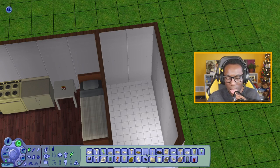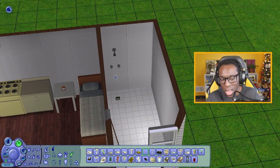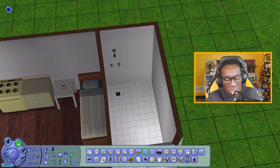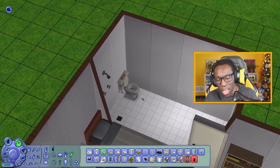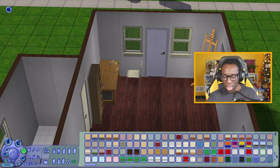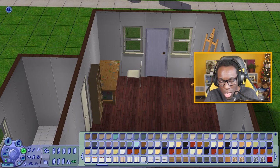625 simoleons for a shower-tub combo. Maybe we go with the 425 option, or just a basic shower for 300 simoleons — you clean yourself, you're good. That's 300 simoleons. I like this toilet here but I'll figure out the best color. The key thing here is just to go as cheap as possible.